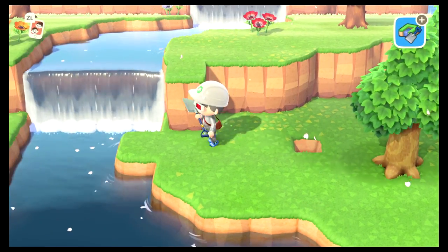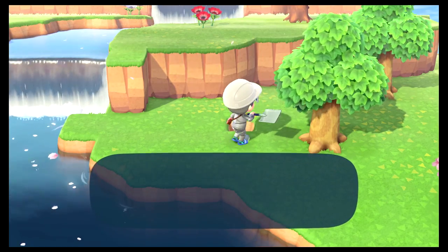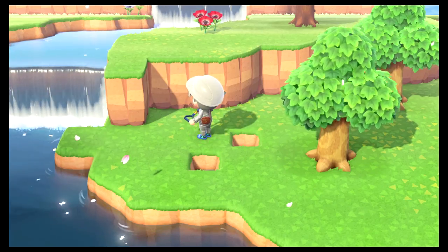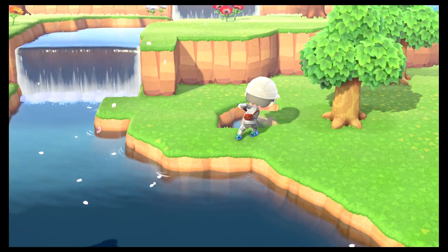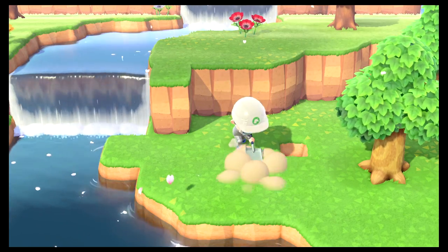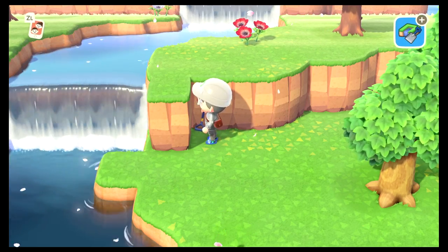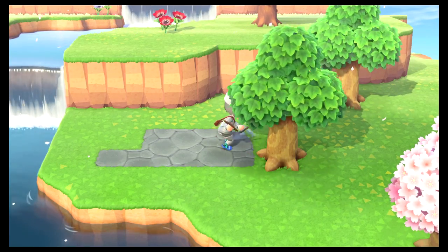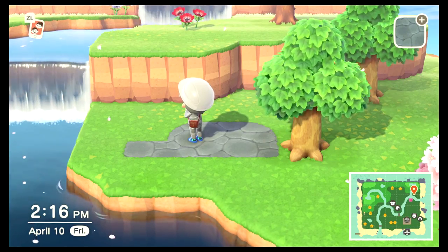I wish you could sculpt waterfalls a little differently, but you can't really. I've got that ready to go and I'm gonna show it off in my next video. I need to go earn some money because those inclines are not cheap. Anyway guys, that is how you unlock terraforming — you get the three-star rating, KK Slider comes, and after that you unlock it. Save up your Nook Miles because it is quite expensive.